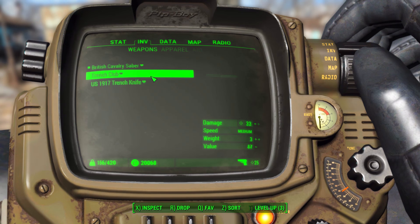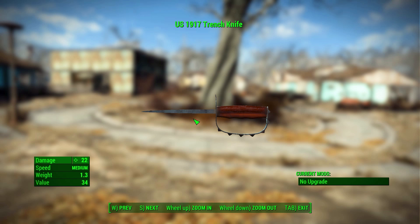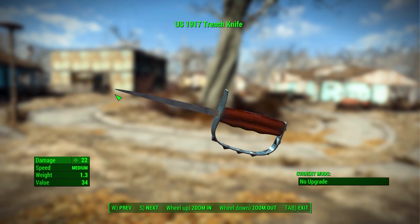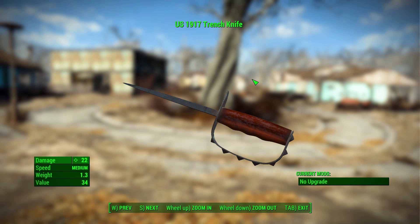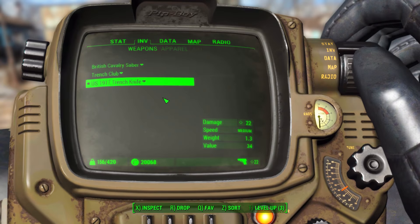The next and final weapon is the US 1917 Trench Knife — a stabby trench knife that makes sense in the Fallout 4 universe. It's a beautiful stiletto-style blade that also has a cool protective hilt with brass knuckles on it, which is just fun. It is the least damaging weapon in the mod at only 22 damage, with medium speed, a very minuscule weight of 1.3, and a value of 34 — but overall it's quite a fun knife to have.